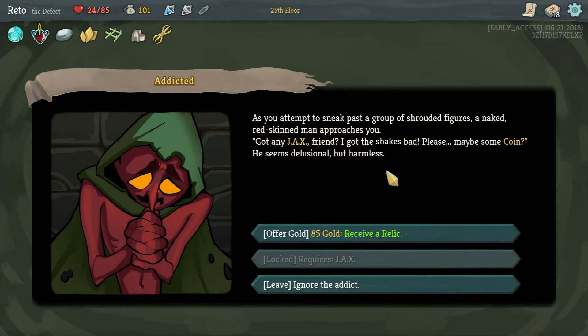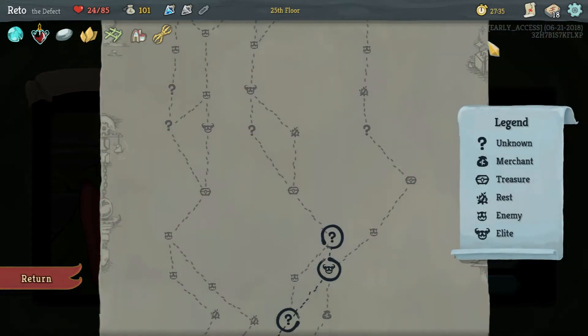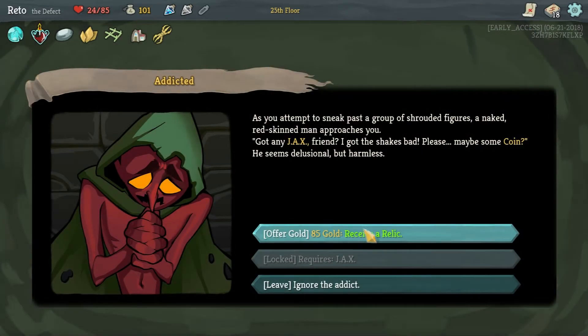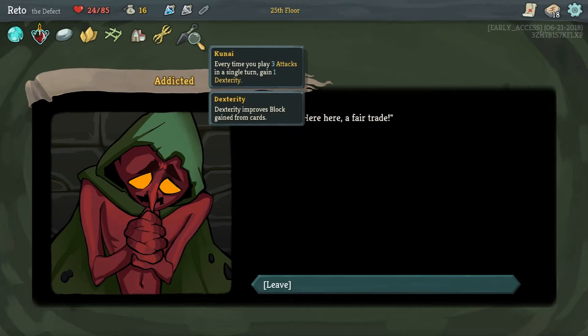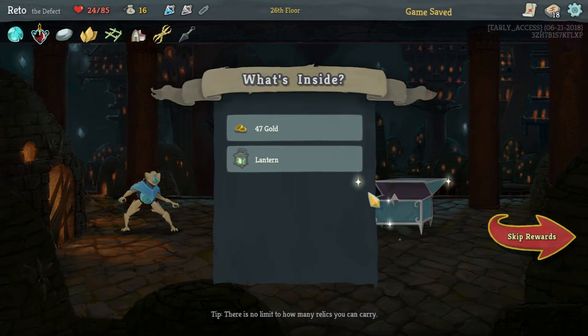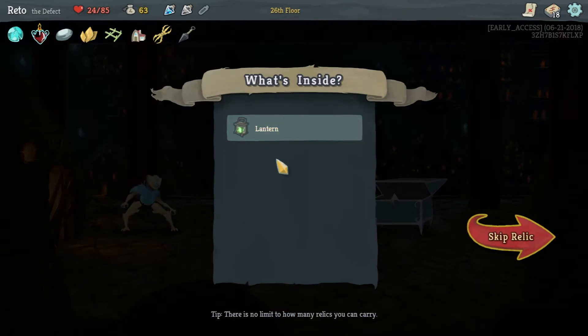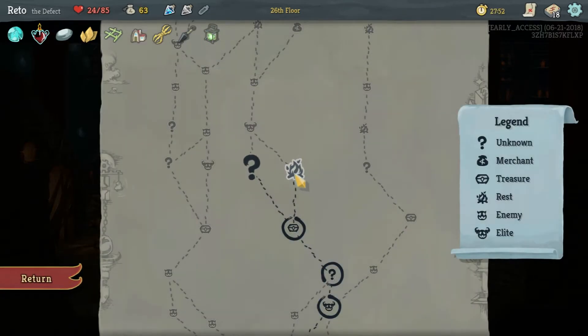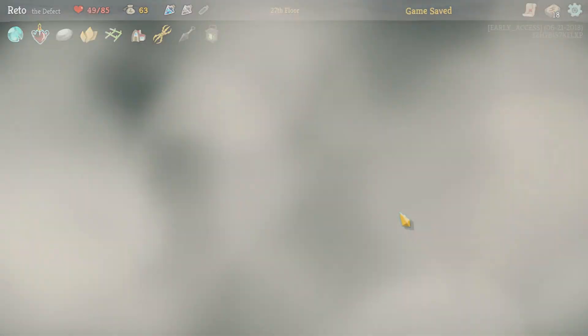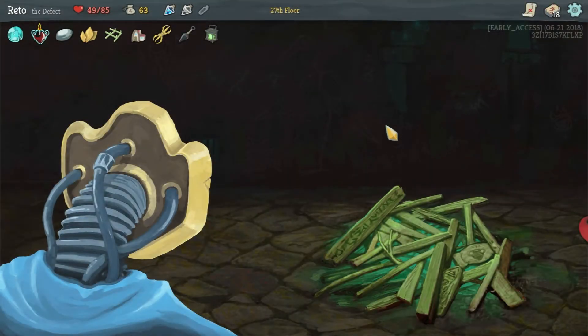85 gold to receive a relic. Next shop is kind of far - we have to fight a boss. Every time you play three attacks in a single turn gain one dexterity - that should be really easy considering they're all zero cost. Oh my god - gaining energy at the start of each combat. That's exactly what I needed. I think we have to heal here - otherwise we're flying way too close to the sun.